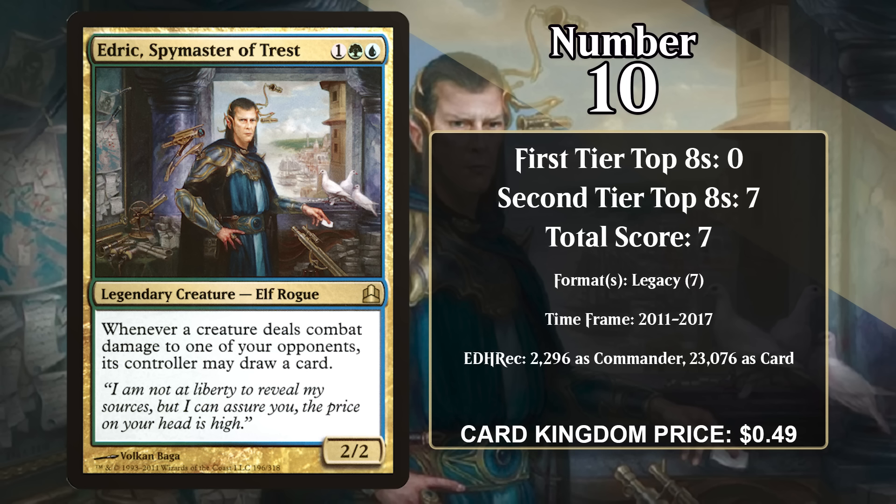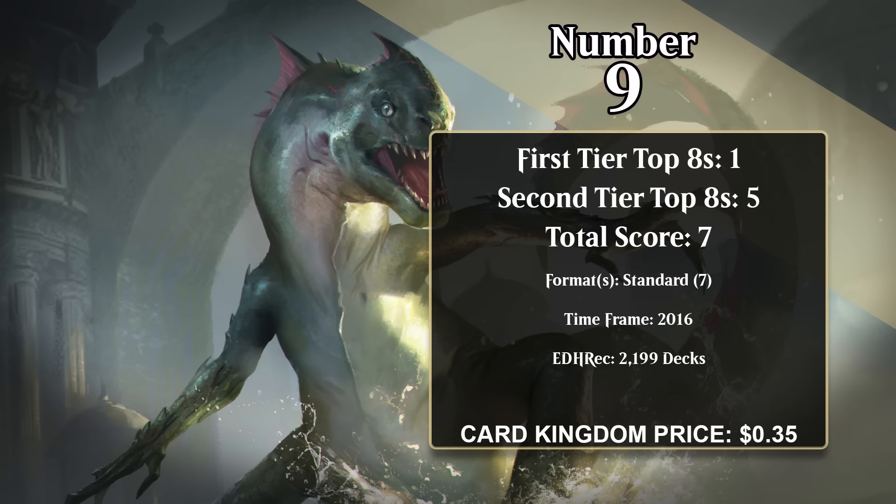At number 10, it's Edric, Spymaster of Trest. He's a 2/2, and whenever a creature deals combat damage to one of your opponents, its controller may draw a card. In 1v1 games, this means that any time one of your creatures hits your opponent, you get to draw a card, and it counts each individual creature. So there's a lot of potential here.